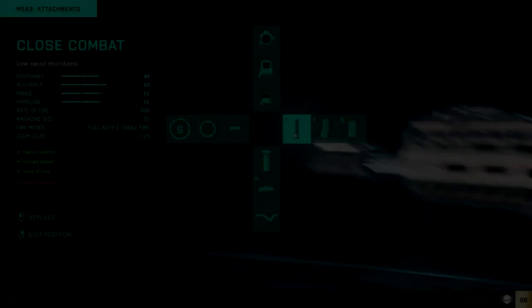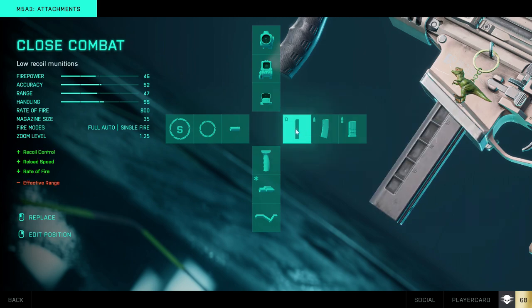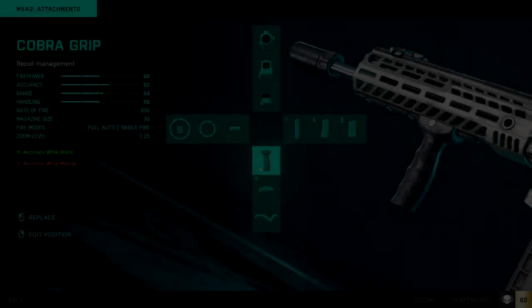For the mag I like to use a close combat one, as it increases the rate of fire as well as recoil control and reload speed. This is best for Breakthrough as it is more close quarters, but I'll put a standard extended mag in the plus system as well if you want more range and bullet speed for game modes like Conquest.